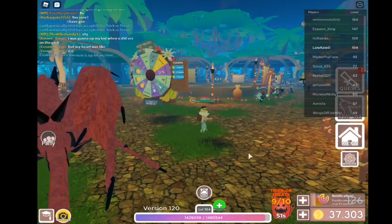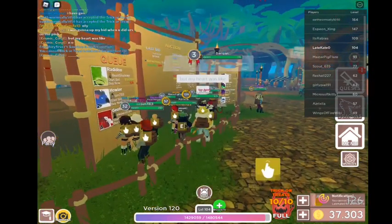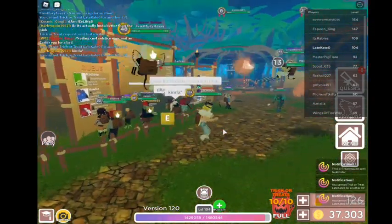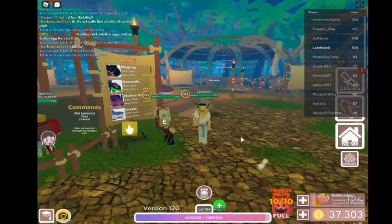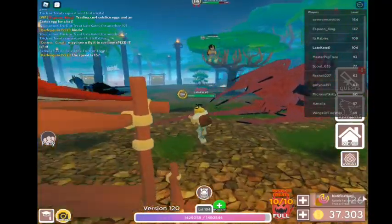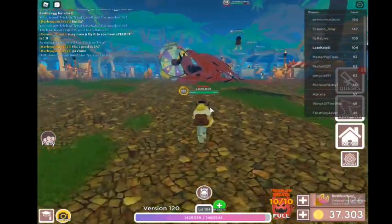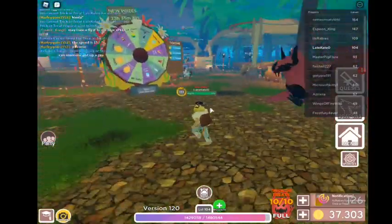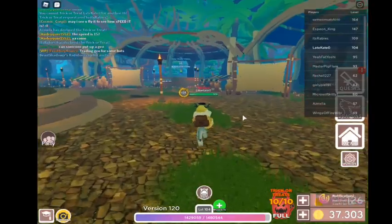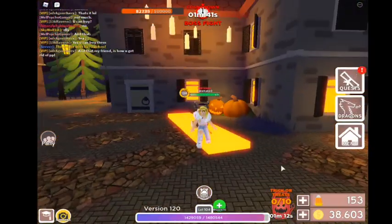There aren't really any methods at the moment to get candy coins easier. I suggest just going to this world and bothering people — basically being an annoying noob — just hitting trick or treat. I've gotten a lot more here than I did on the Halloween map. Switch servers once you've already hit a ton of people. I don't understand how people are already getting the creature because there is so much you have to get. I'm going to keep trying to find methods.